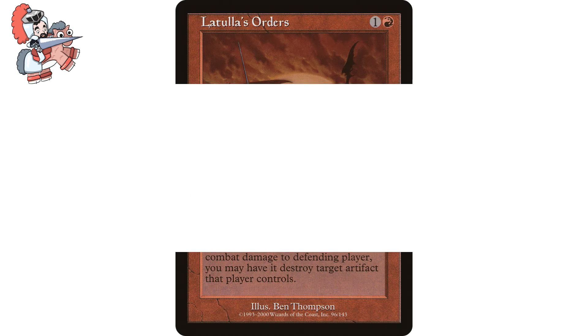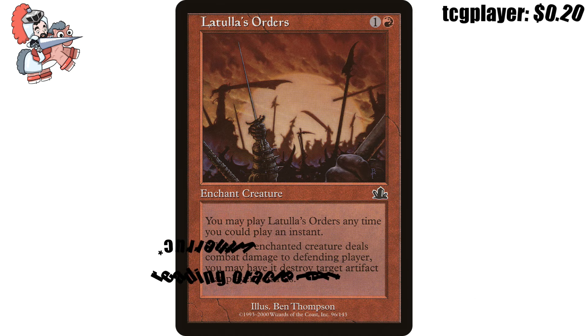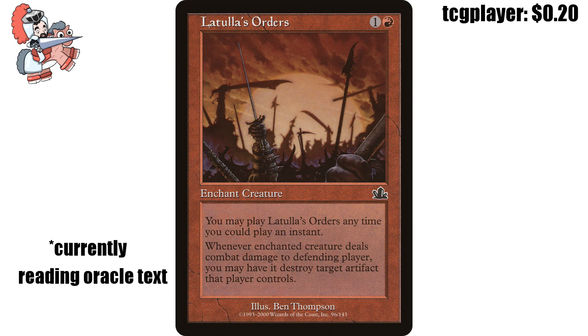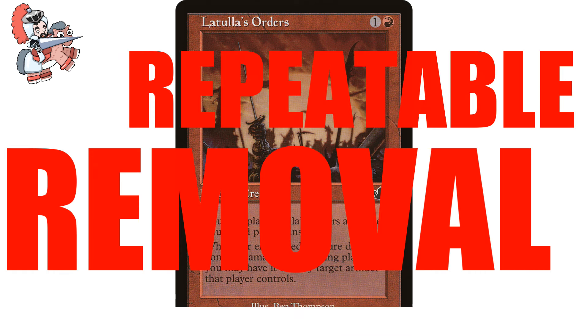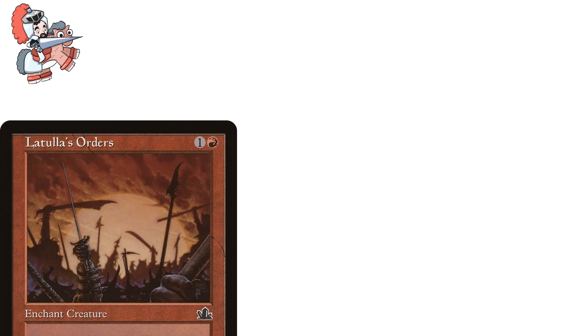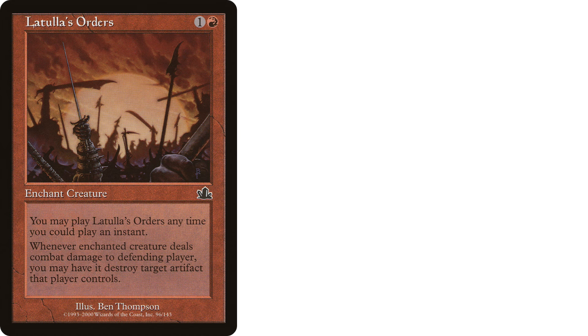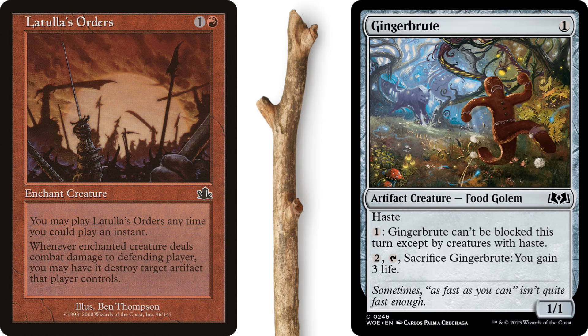Moving on to our ninth card — Latula's Orders, one and a red enchantment aura from Prophecy. It has flash, which means you can play it anytime you can play an instant. Enchant creature. Whenever enchanted creature deals combat damage to defending player, you may destroy target artifact that player controls. Repeatable removal is dope and useful, especially for building an efficient deck. This is a low-cost flash-speed enchantment we can throw onto an unblocked attacker to not only deal combat damage but also snipe something problematic. Attached to things like Gingerbrute, this will just be removal on a stick throughout the game.